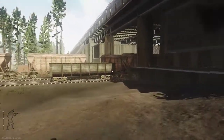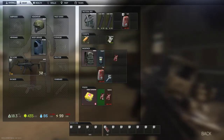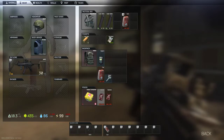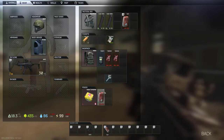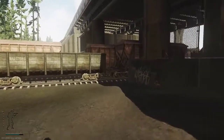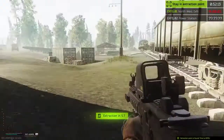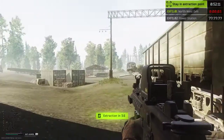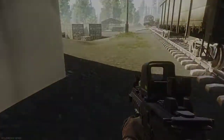I forgot to mention: if you're doing this task you should probably put the items into your Alpha Container, because if you die, anything inside your Alpha Container you don't lose. Obviously this is offline mode so it doesn't matter here — I'm not keeping any of this stuff anyway — but just worth pointing out. Here's the extract point right here, right by this train. Thank you so much, see you guys next time!